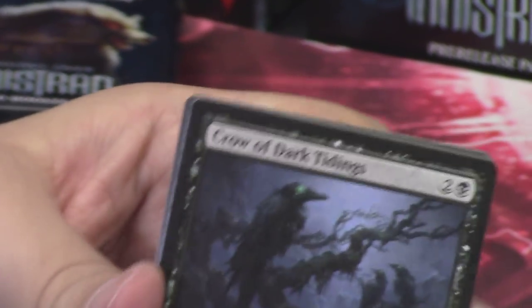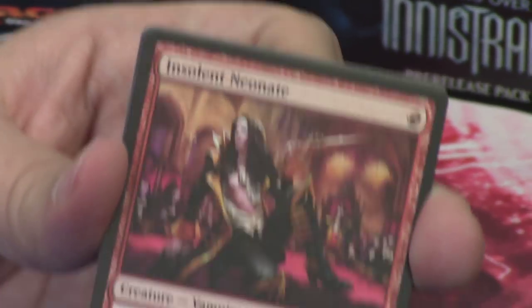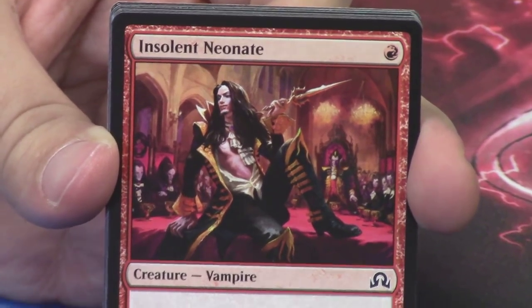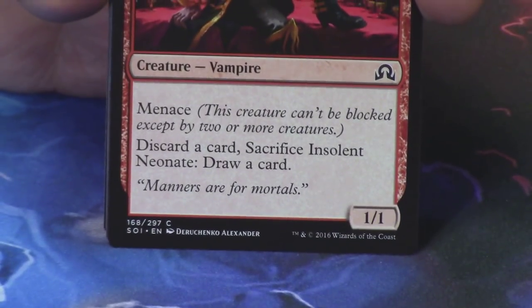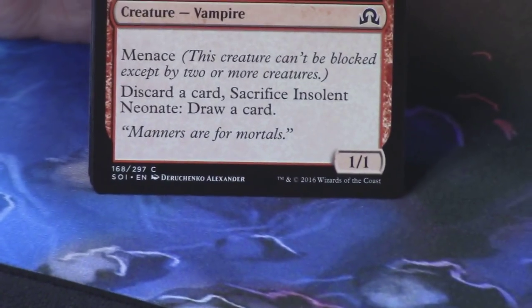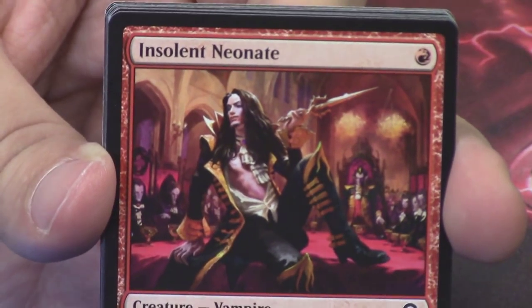Another new common in the Crow of Dark Tidings — our zombie bird, which I don't know how a bird becomes a zombie without just getting eaten. Another new common I love: the Insolent Neonate. The guy is super casual, sitting on the table with his foot up on it, holding a dagger. The flavor text says 'manners are for mortals' because he's just that cocky. What a great card.